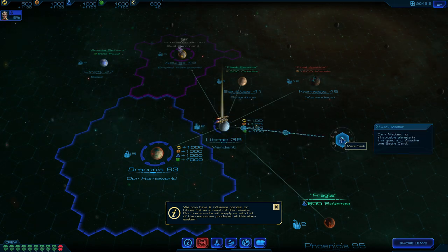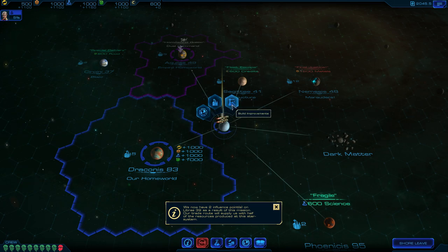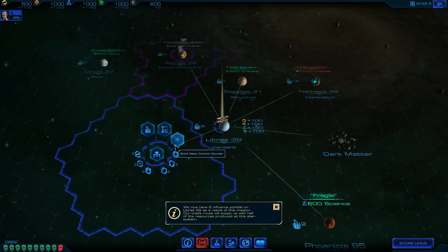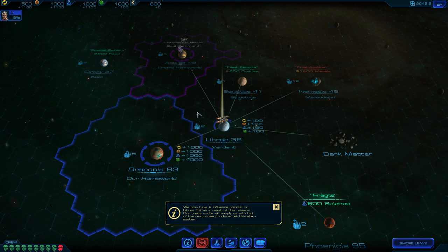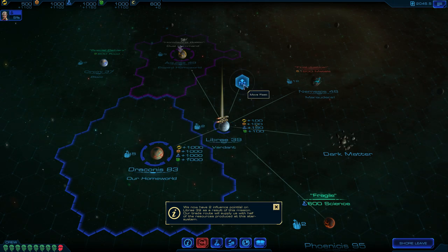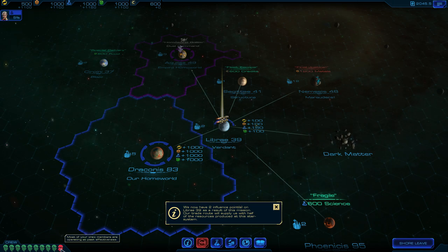Dark matter here. No inhabitable planets in this quadrant. Acquire one battle card. Marauders here. Let's have a look at what I can build here: build cities, build improvements, buy a fuel plant - these plant things increase science and metals and stuff. Travel instantly to this system, removing crew fatigue - that seems like it could come in useful. I've got a warp nexus here already. Our battle fleet is one move distant and can take advantage of the planetary defence facility. Because the first to speak to them gets an influence bonus, it's probably quite important to move as much as you can. But you've got crew fatigue, which is your limiting factor - my crew's only going to be operating at 90% because 10% are tired.